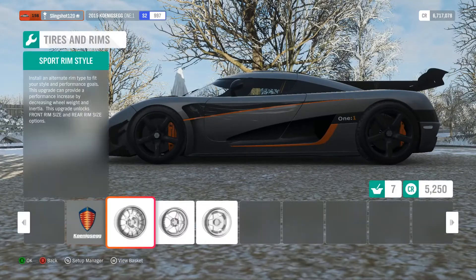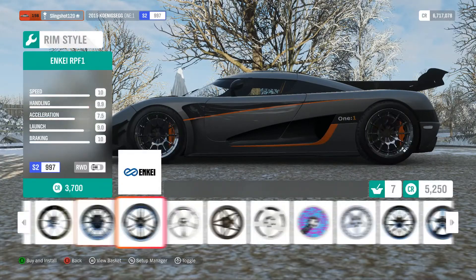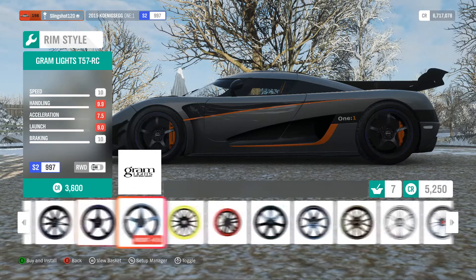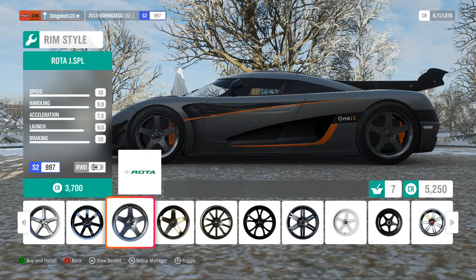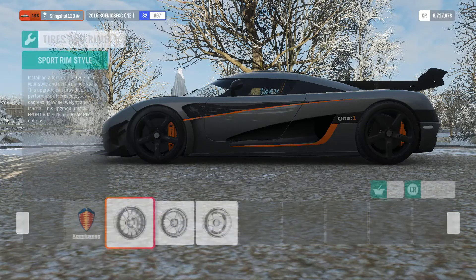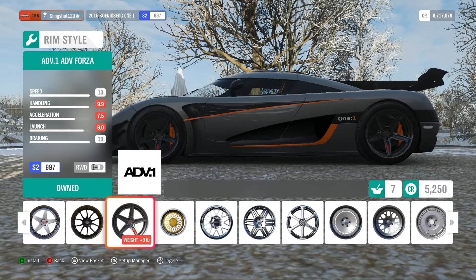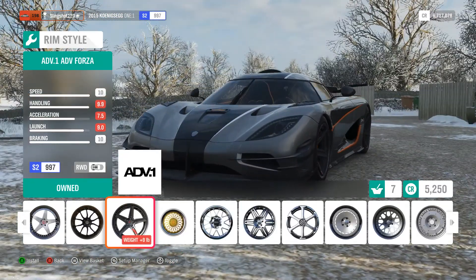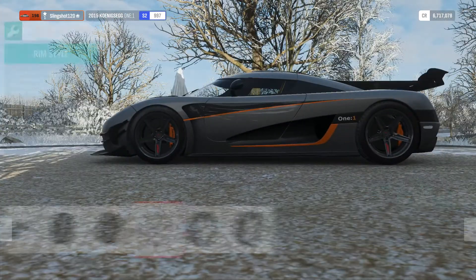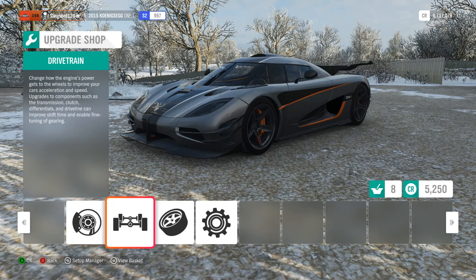And for rims, I am going to be using the rims I used in Horizon 3, if I can find them again, because I kind of forget where they are. Oh, they're right there. Yeah, I used these in Horizon 3 and they just kind of stuck with me on this car. Like, whenever I think of my Koenigsegg in Horizon 3, I think of these rims. I don't know why, it just really suits the car.